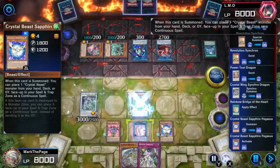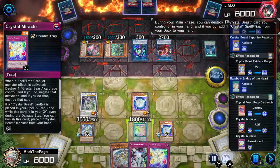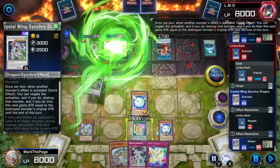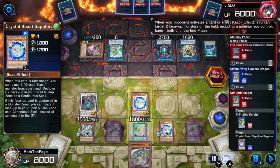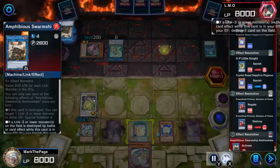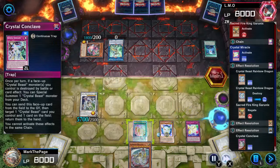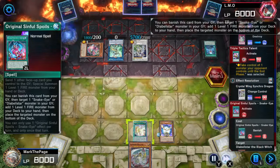I wasn't going Overdrive this turn, so instead I'd set up some traps. I forgot that the opponent had Garunix in the graveyard when I destroyed this fire monster, so I figured they were waiting for me to spend Sapphire's attack and have nothing left to take out a revived Arvada, who could negate something on the next turn. So I ended my turn there — best I could do — noting some changes to make after this duel.